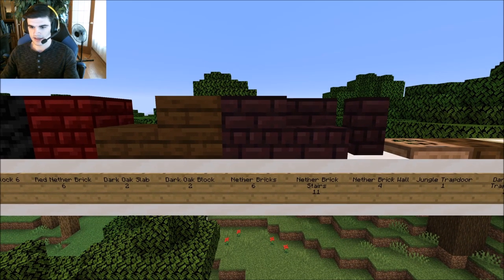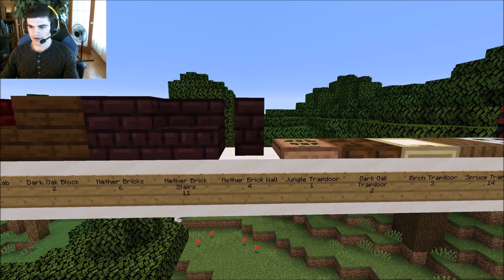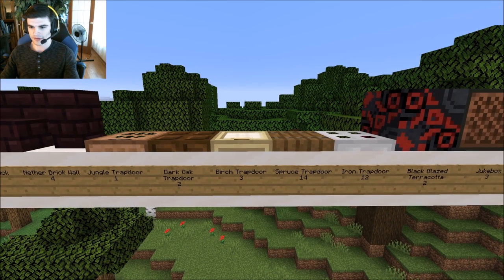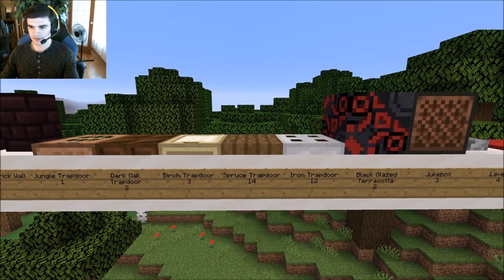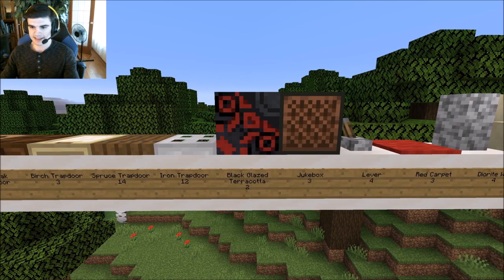2 oak blocks, 6 nether brick, 11 nether brick stairs, 4 nether brick wall, 1 jungle trap door, 2 dark oak trap door, 3 birch trap door, 14 spruce trap door, 12 iron trap door.